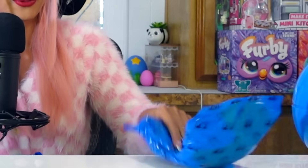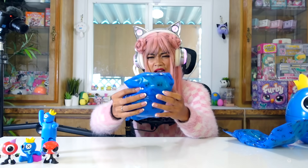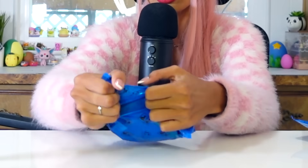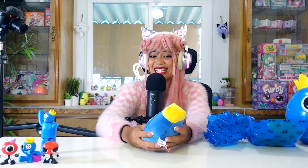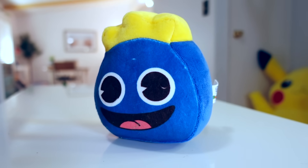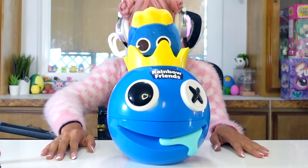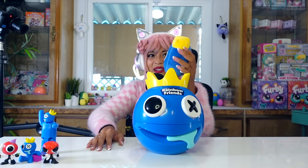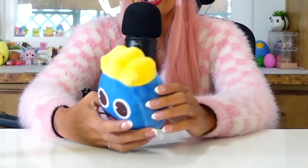We have two more bags. This is a plushie — I can kind of see the plushie through the bag. Three, two, one — this is also something really good. It's a blue plushie. It's his head. Look, I have so many blue heads now — one blue head, two blue heads. He does look more like a little pineapple. This is okay, this is all right.